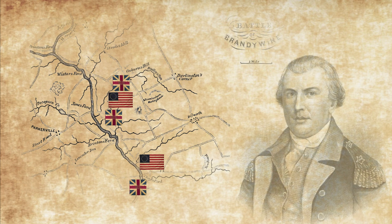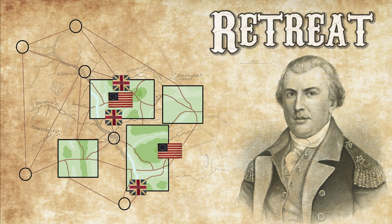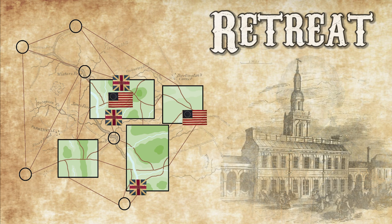Nathaniel Green's plan, which you have now adopted, is to disengage from Chad's Ford and send half of the Continental Army directly to Dilworth. Here they can anchor a new defensive line to block the British path to Philadelphia and keep Washington's entire army from being cut off. General Sullivan will be ordered to disengage as best he can, uniting their force at the crossroads of Dilworth.